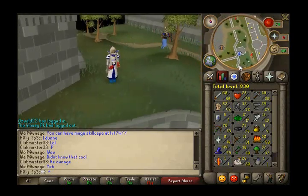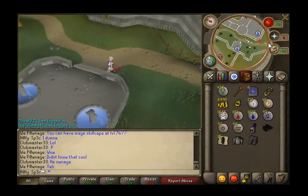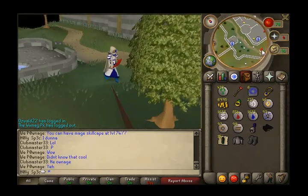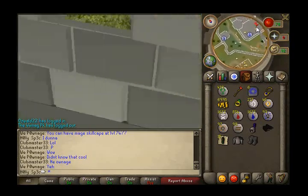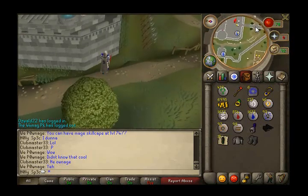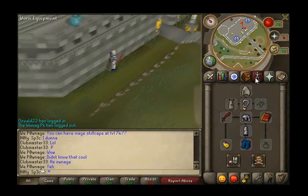As you can see I'm walking towards the Varrock Palace area. See my runes there - I'm going to do a bit of cursing. I forgot my steel legs and I'll explain later why they are important, but you'll probably understand if you've dealt with mage training before.